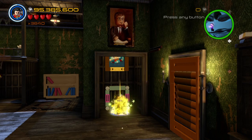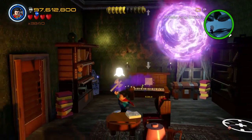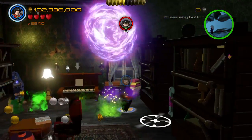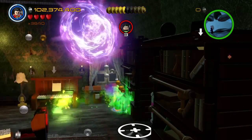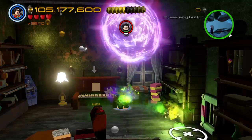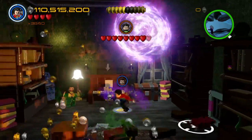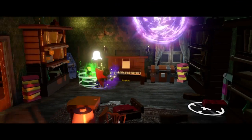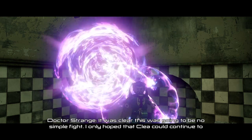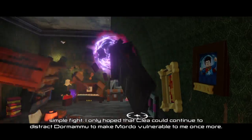Let's go through this vent for now. We could probably beat up on Mordo for a bit - 4-6 Mordos, that'll work too. I got an axe, I don't give a shit. Doctor Strange with an axe. It looks like I did hit him and did deal damage. That looks like an explodey thing. Oh, he went into the other room. I only hoped that Clea could continue to distract Romano, to make Mordo vulnerable to me once more.